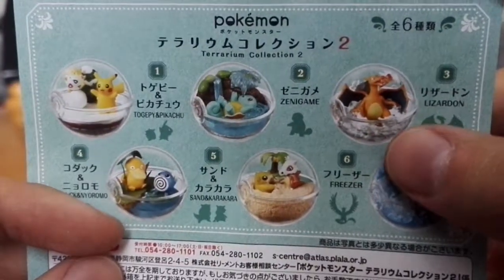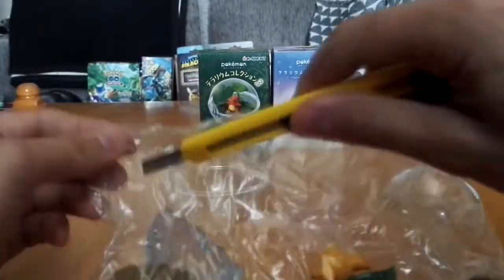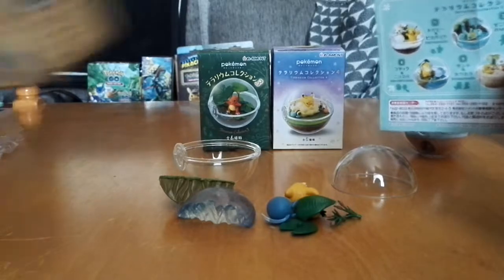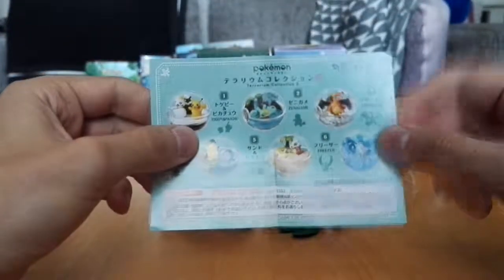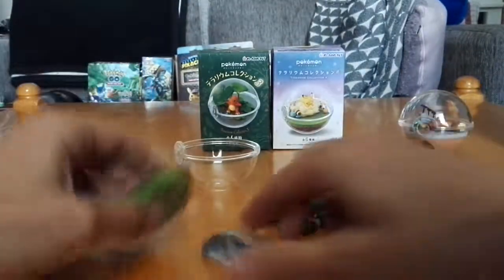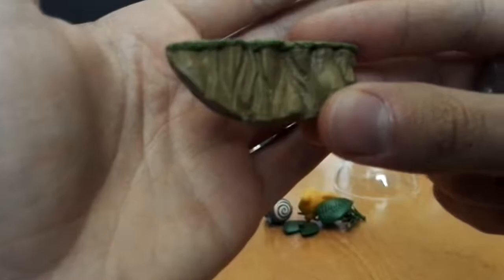I think this scene is pretty adorable as well. I just really like Sandshrew, so that would have been really cool. Then again, Articuno - that would actually be really cool as well. Does Charizard have smoke inside the globe? Basically all of those are really good looking. I think these are way better than the first ones. The first edition was pretty simple - all of the Pokemon dioramas inside were pretty simplistic in nature.